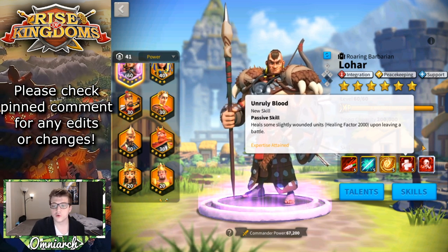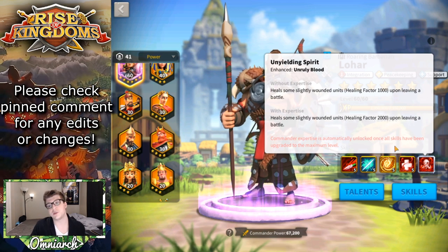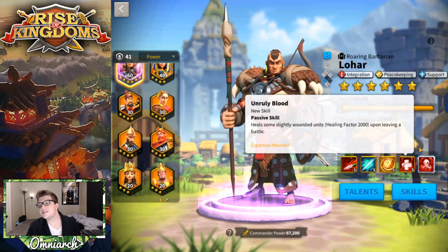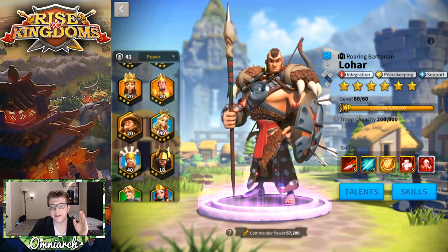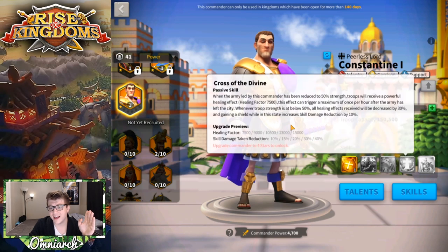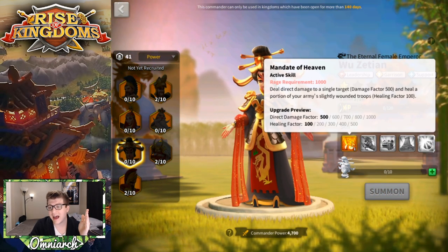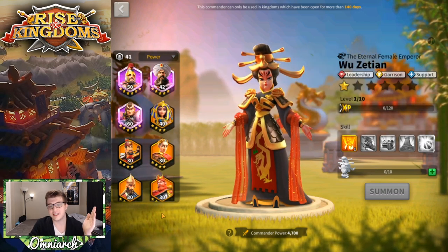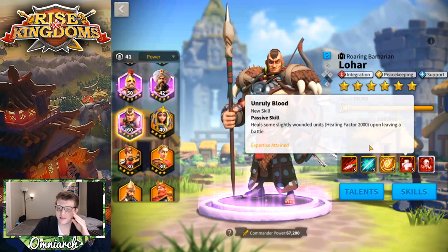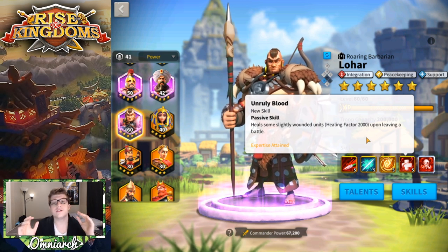His fourth skill, Unruly Blood, heals some slightly wounded units by a healing factor of 1000 upon leaving battle, and once you expertise him it doubles to 2000. I don't know of any commander with a higher healing factor — even amongst legendaries. Constantine has a higher healing factor but there's a massive cooldown, roughly once an hour. Without a cooldown restriction, this is the biggest reliable healing factor in the game. The downside is it only triggers upon leaving battle, so it's useless mid-fight against another player.